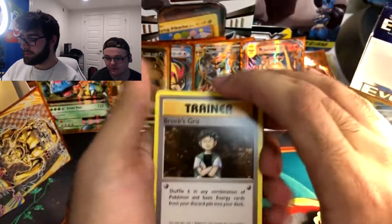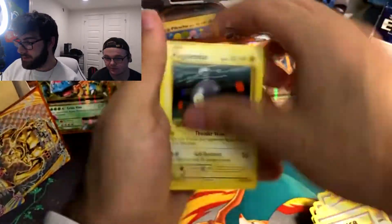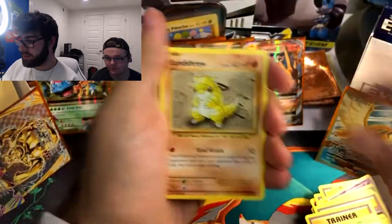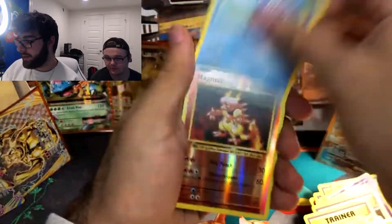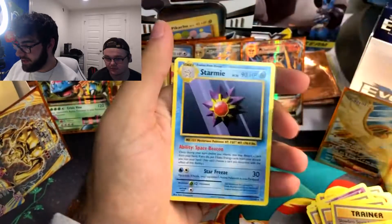Brock's Grit, Slowbro Spirit Link, Magmar, Caterpie, Magnemite, Voltorb, Sandshrew, Poliwag. Reverse Holo Magmar — I thought that could have been a Charizard. And a Starmie.